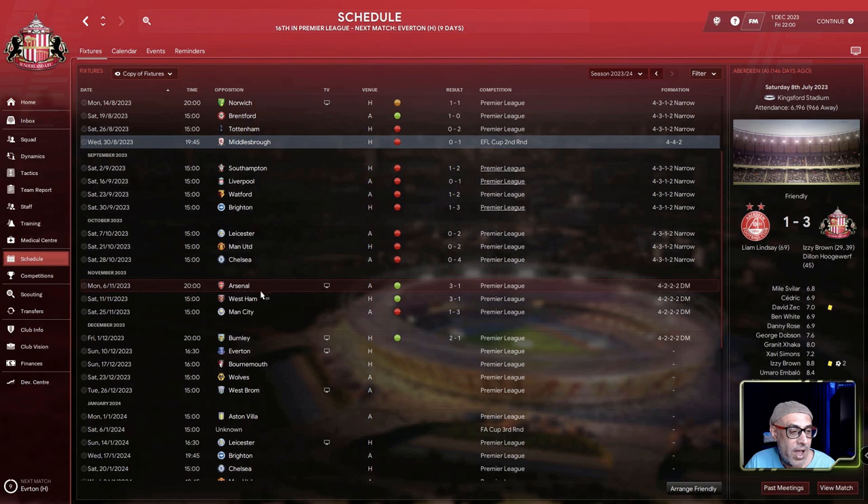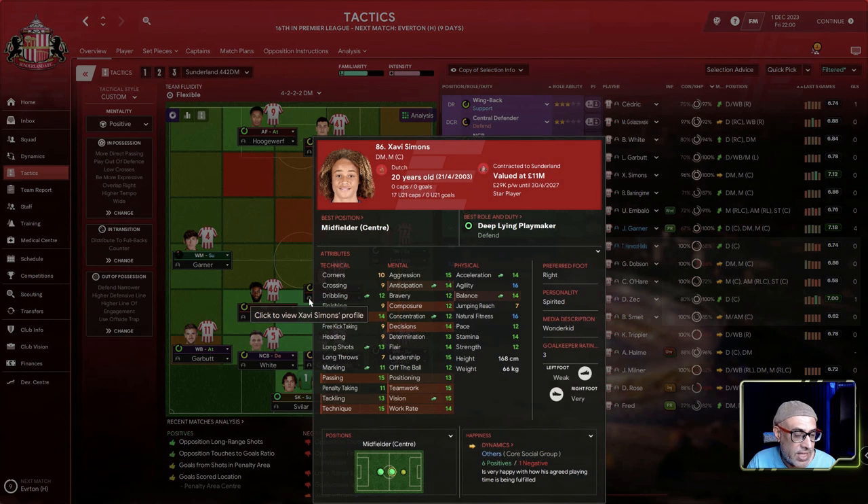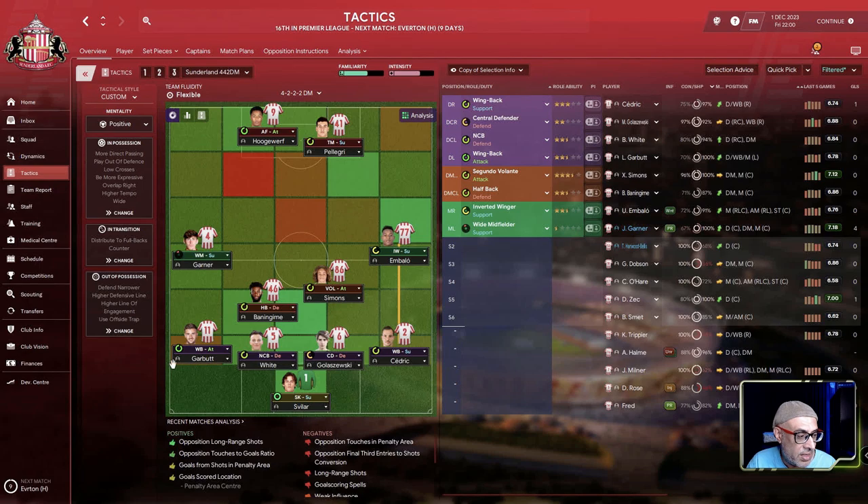Our results surprised me. Against Arsenal I was fully prepared for a 5-nil defeat — instead we turned it into a 3-1 victory. We followed that up with another 3-1 win over West Ham. Then, just to keep my head from getting too big, I was brought back down to earth with a 3-1 defeat to Manchester City, followed by a 2-1 win over Burnley.